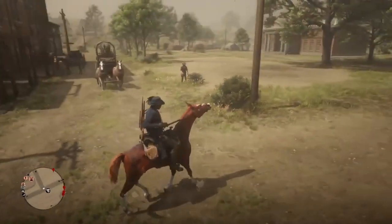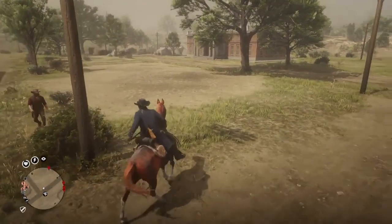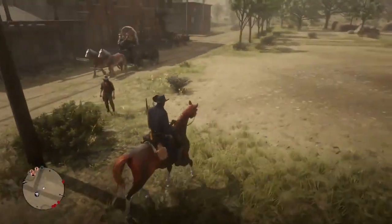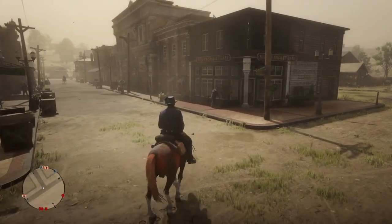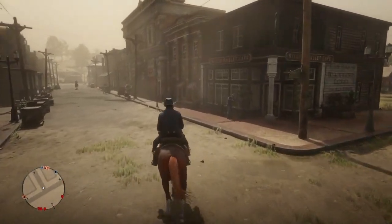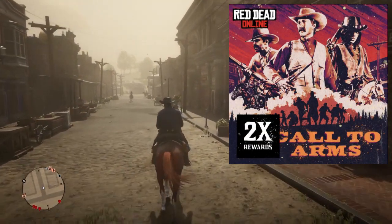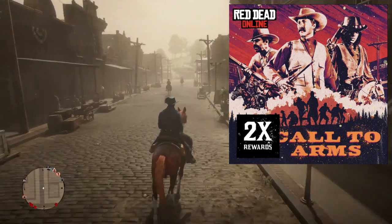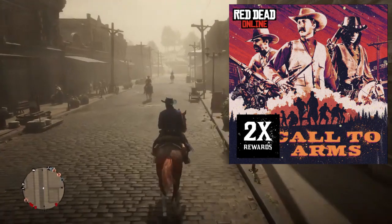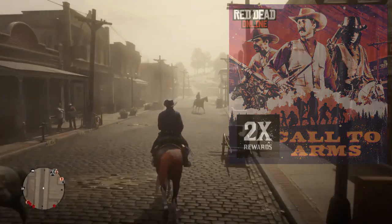Gold bars are a hot commodity in Red Dead. They make your life a little bit easier, especially when you're trying to buy things that you need. Farming them is really important, and you want to make sure you're taking advantage of times when it's double the gold. Right now you can get double the money and double the gold for completing a Call to Arms. You want to complete the Blackwater Call to Arms because it's the easiest one to do.